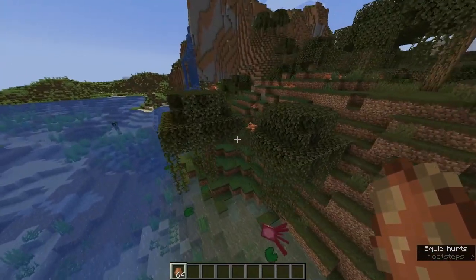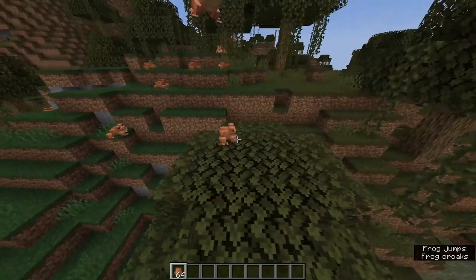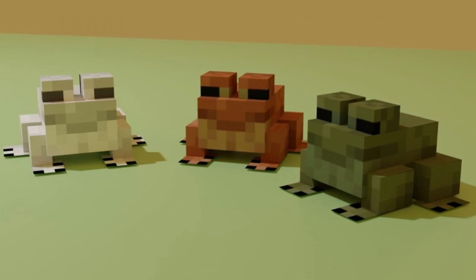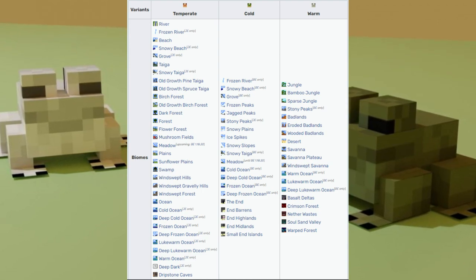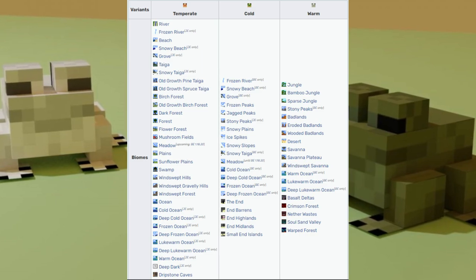There are three different color variants, so we're going to go over those right now. On the screen here, you can see three different color variants of the Minecraft frog. We have a chart here that shows the temperate frog, the cold frog, and the warm frog — those are all the different biomes you can actually find these frogs in.